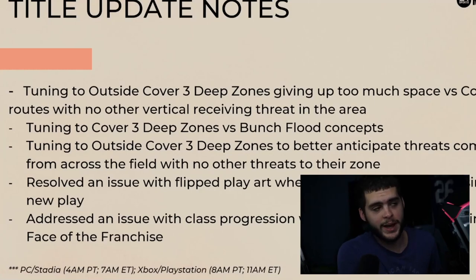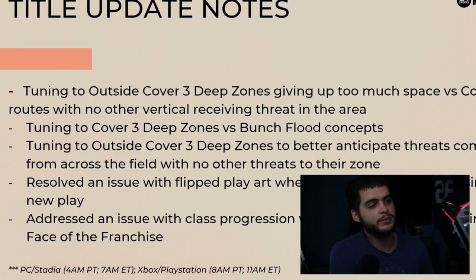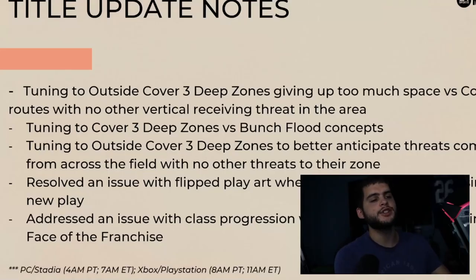We got the zone patch finally — some patch zones, and we needed this. Tuning to outside cover three deep zones giving up too much space versus corner routes with no other vertical receiving threat in the area. Tuning to cover three deep zones versus bunch flood concepts, tuning to outside deep zones to better anticipate threats coming from across the field. Cover three zones — that purple outside and the blue outside — should not be coming down on the trips, at least we hope.